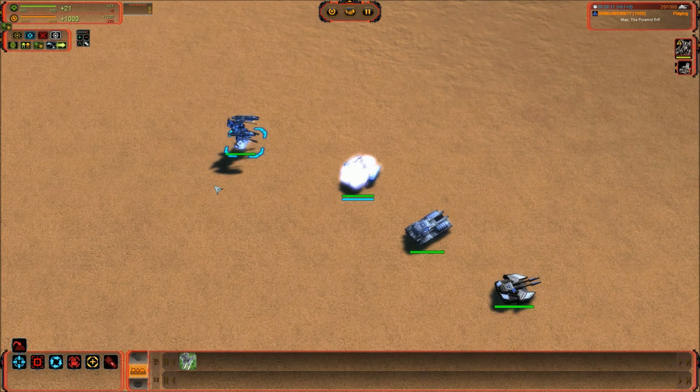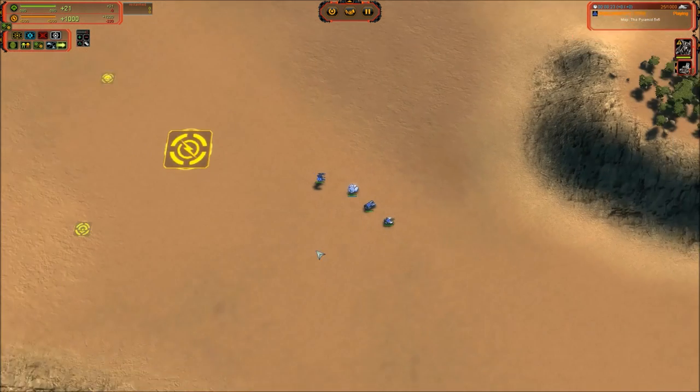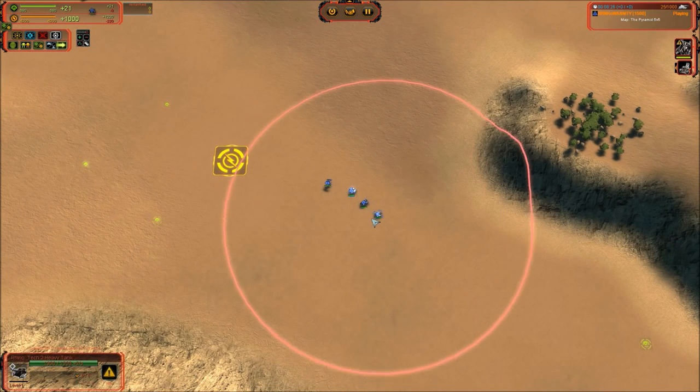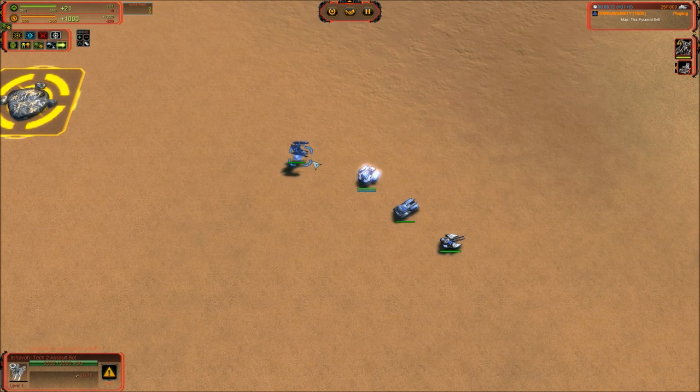The Ilshava costs a whopping 360 mass, packs in 116 damage per second, and is very slow at only 2.5 speed. However, it has enormous range at 26, which you can see compared to the tanks. This is a unit where you want to kite as long as possible. It has a high fire rate at three projectiles per second — a beast at wiping out Tech 1 units. It also packs in 2,500 health, which is a pretty high number.